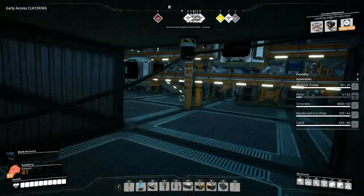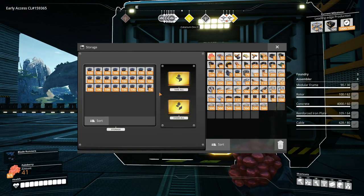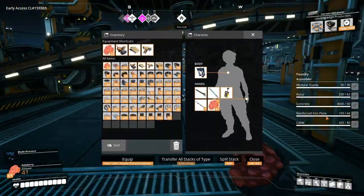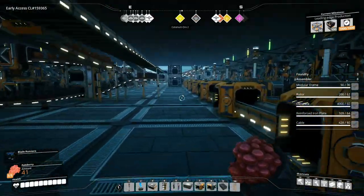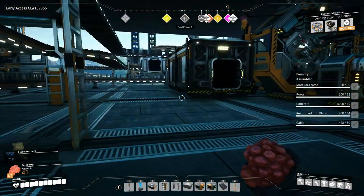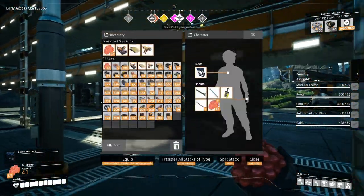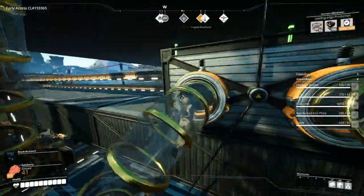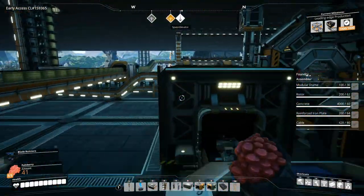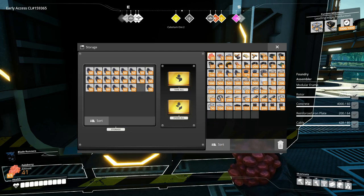Rotors are floor number two, right? Yeah, rotors are right here. Let's bring two of them. I also need motors, so we're going to go up to the third floor. Might as well just take the reinforced iron plates here, might as well top those off. Then what else? Motors — floor number three, let's just get that real quick. I still need to expand the quick wire production here, but since this is backed up I'll hold off until I get the rest of my machines turned on. Three stacks.